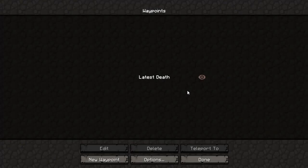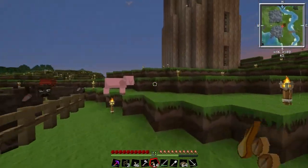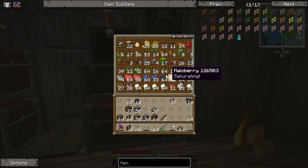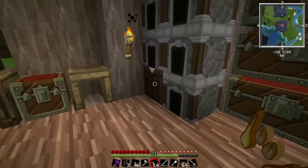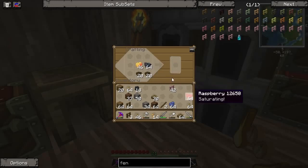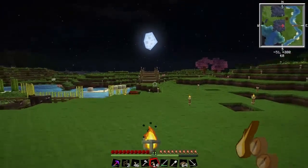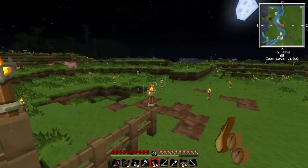I should probably remove my death point. Yes, I died off camera — that happens sometimes. At least no pigs or cows died. Now I can make some food. Let's see, do I have enough wood to make some? Yes, I do. It's a really good recipe to make food. You can't even tell that it's night. I'm pretty happy with how I placed the torches.